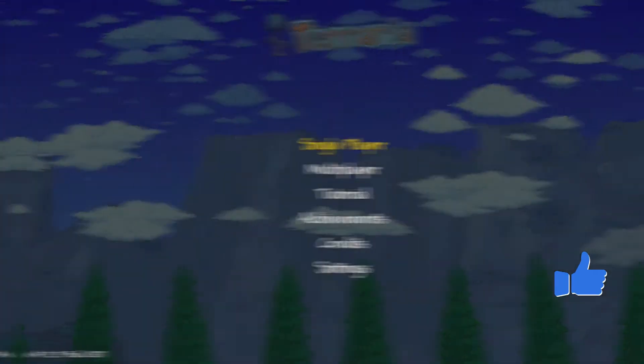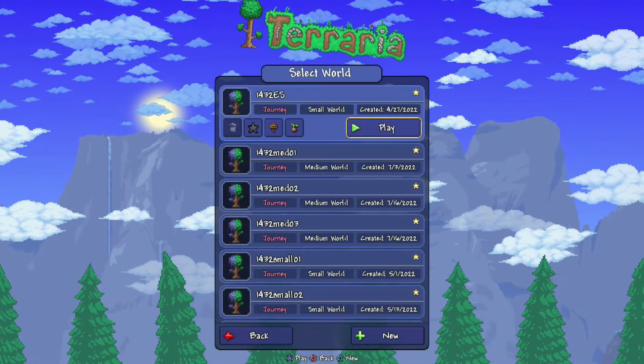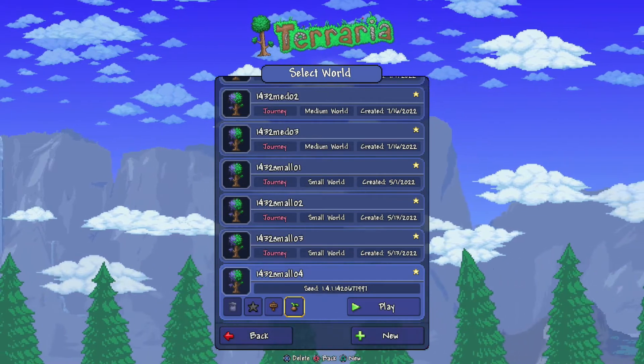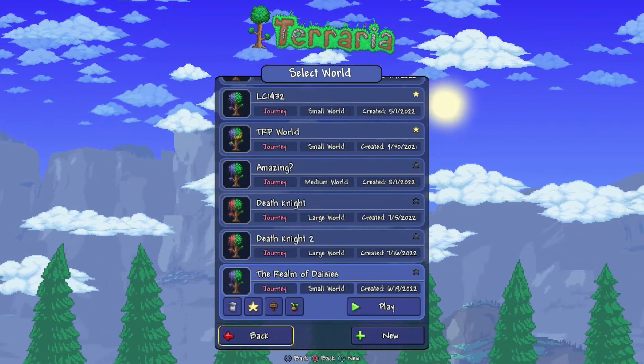Now let's show you how to create the world. We're going to go single player. Razplay, and it's going to be this world right here. There's your seed number right there. Don't worry, it'll be down in the description below, but we'll show you again. I promise that if I forget to put it down there, just let me know and we'll make sure that happens.